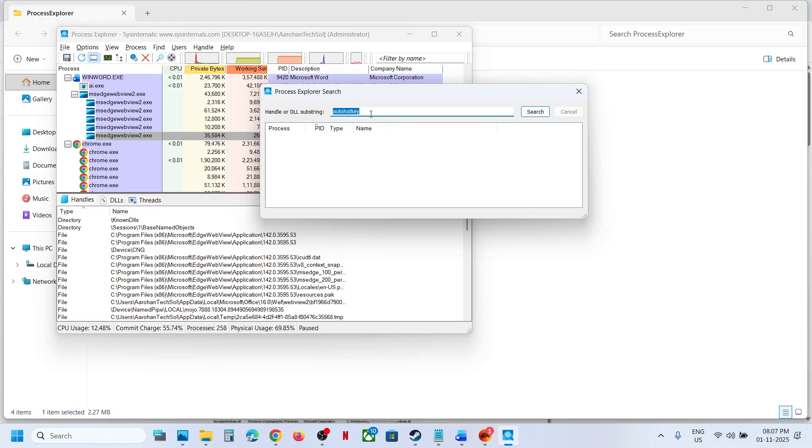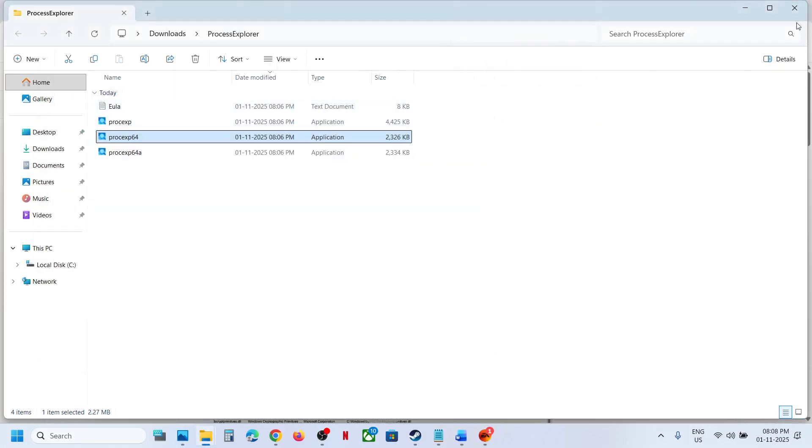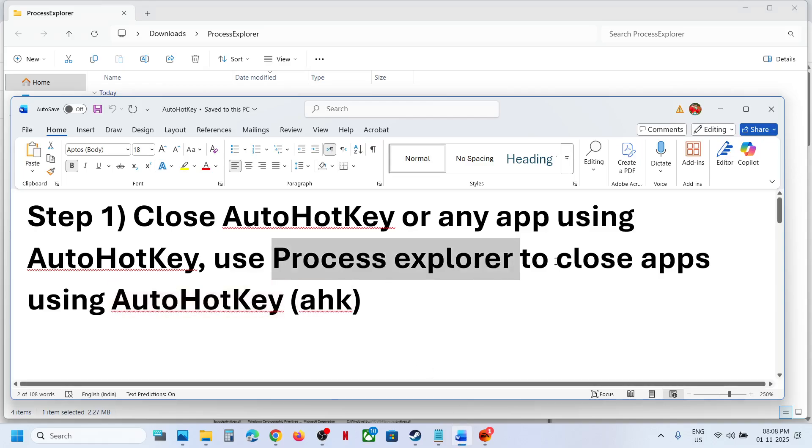Now, if searching 'AutoHotkey' is not working, you can also type in 'AHK' without any space and then click Search. If you find any application, select it — it will be highlighted in the background. Then make a right click and kill the process. This is how you can identify the application using AutoHotkey or AHK and kill it using Process Explorer.